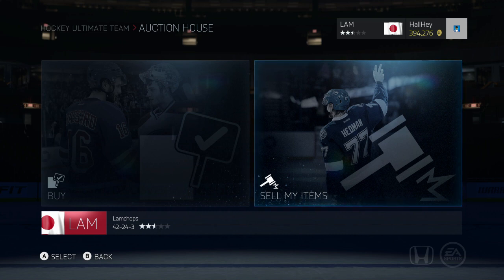One more tip: don't be afraid to check alternate positions. For example, Drew Doughty is listed as a right defenseman, but sometimes search him as a left defenseman too — there could be a really cheap one listed there and you can get a steal. Definitely worth checking both.